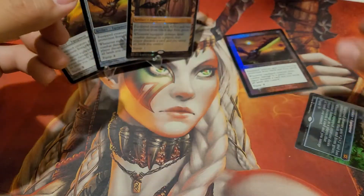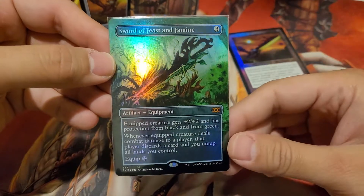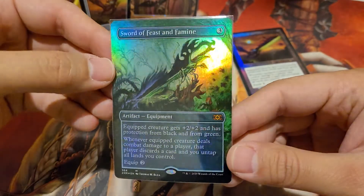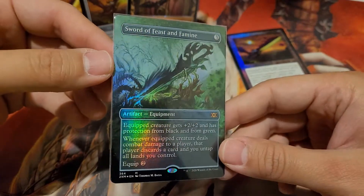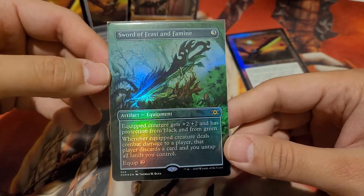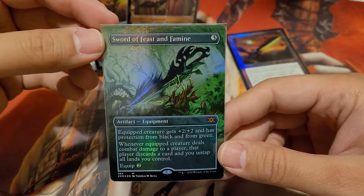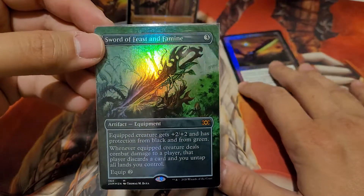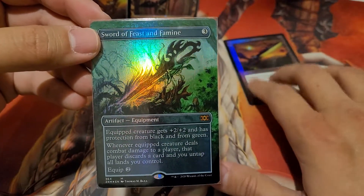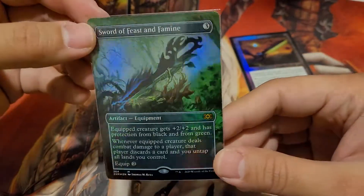This is my recent addition — the Modern Collector extended art version with new art. I think that's pretty sick, I really like the look of this one. I got this for $110. I think the old border foil is around $200 on eBay — I got it for $100 or $150. I got the extended art for $110.